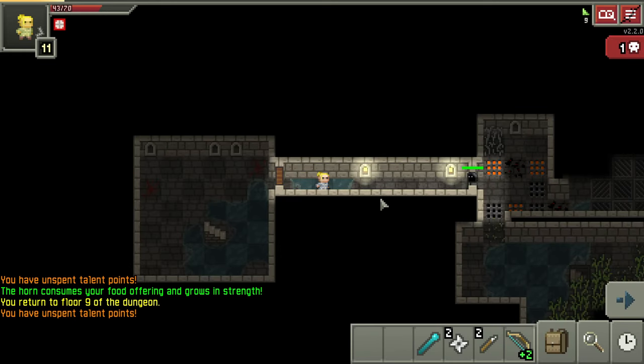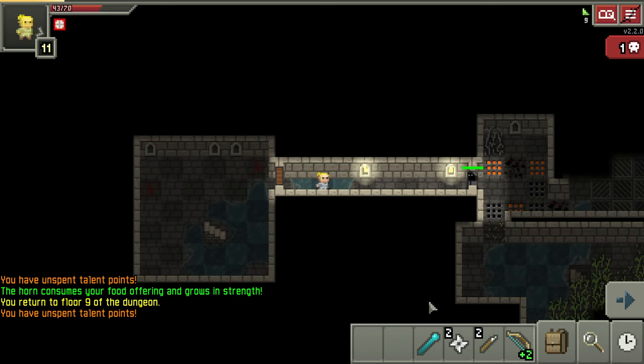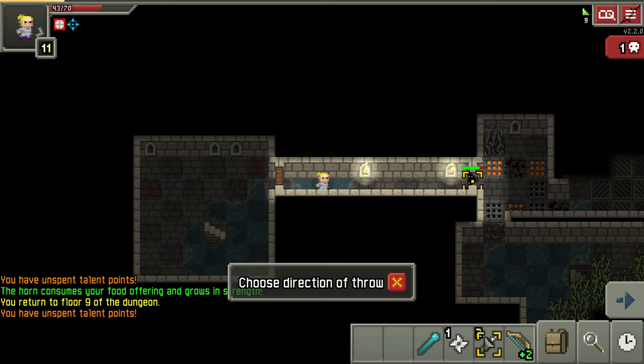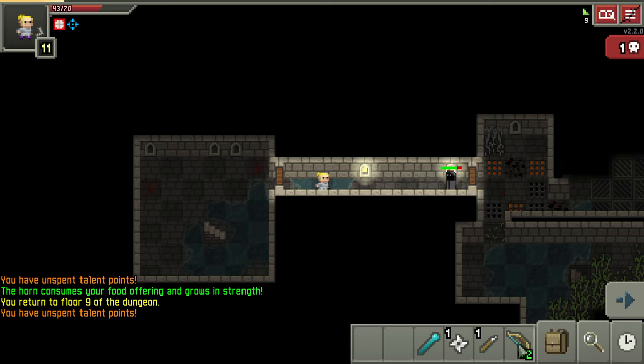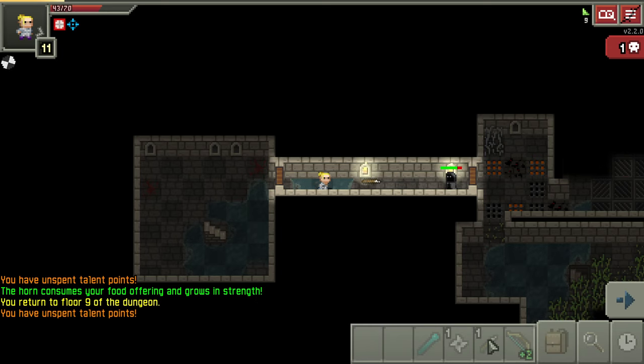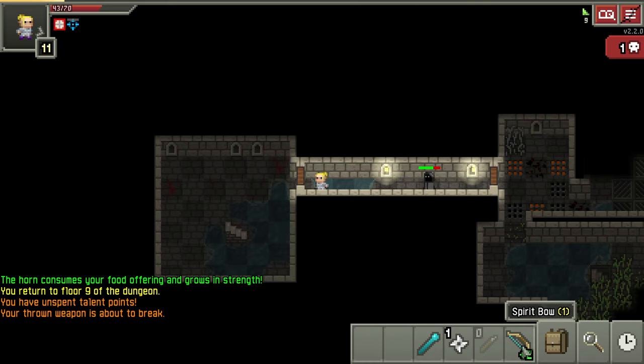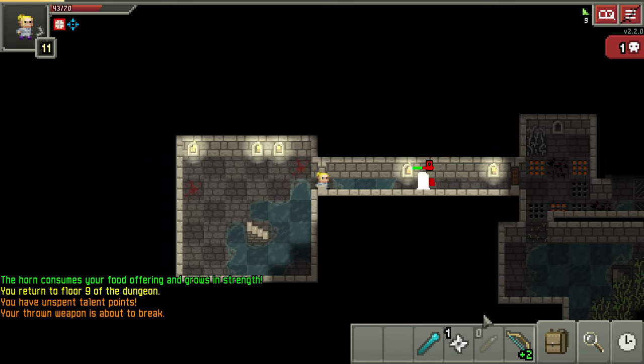It's going to summon a skeleton right in front of me, so let's get as much damage as we can with the shuriken because it's free, then follow up with the spear. It still doesn't see me - that's pretty cool. Let's just keep going with the spear to do the most damage. Maybe it's because of the obfuscation - it doesn't know where I am.